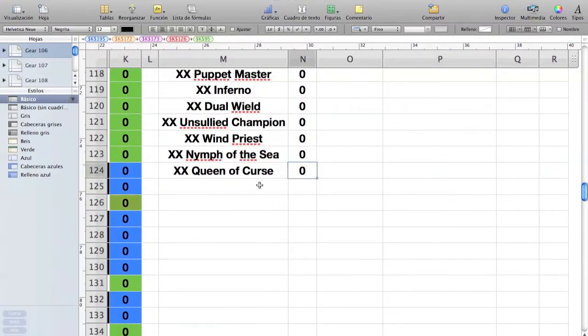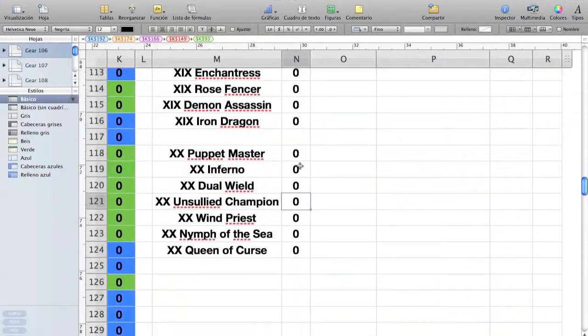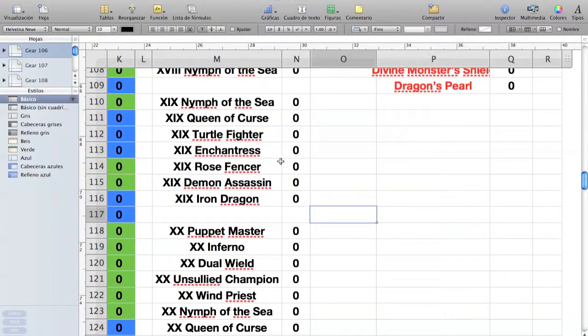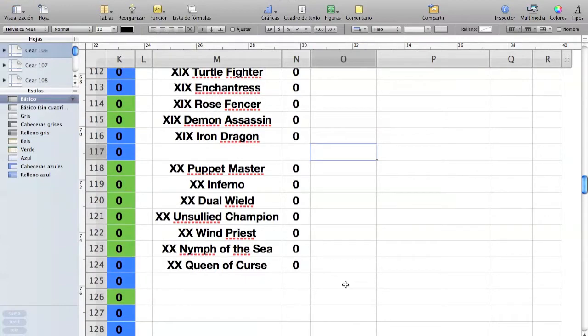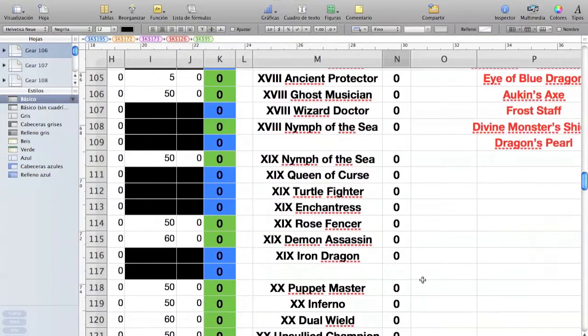I have all the stages up to chapter 20 listed. I'll actually get to level 107 tomorrow night and will have chapter 21 by the time I upload this. You can see how many fragments you need of items farmable in each specific stage, so you can select which stage you want to farm. For example, we all need Dragon Pearls because they're a material for the Boots of Red+3 and Red+4.